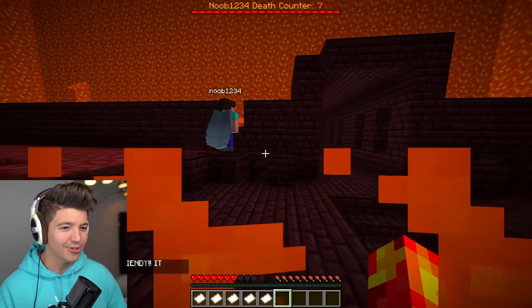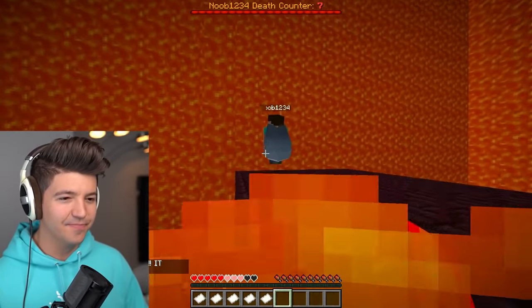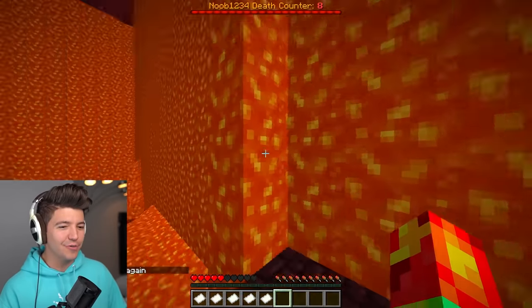Maybe it wasn't a bad idea to bring you along. The lava is friendly — it didn't hurt us. Well, okay, I wouldn't say that. I told you that the lava is not friendly — you just flew through with your Elytra. I think he might end up busting ten deaths before the end of this video.